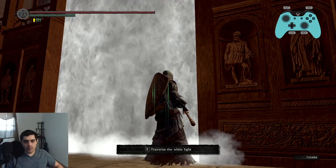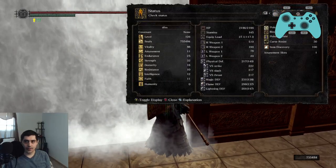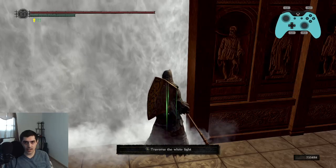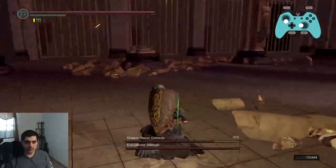We're going to try to make this fight as consistent as possible. Right now I have a plus five halberd with 32 strength, 18 dexterity, and 25 stamina. Stamina only really matters if we are attacking multiple times, which we're not.